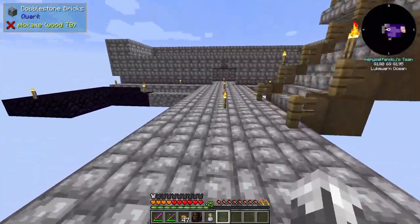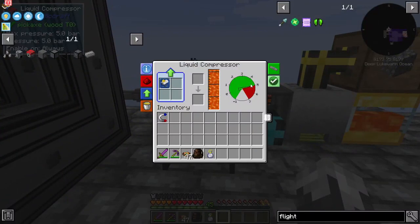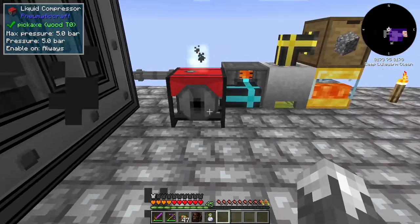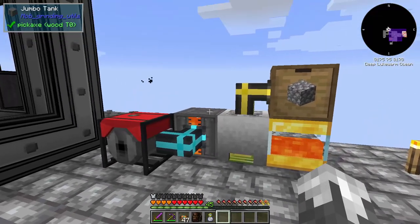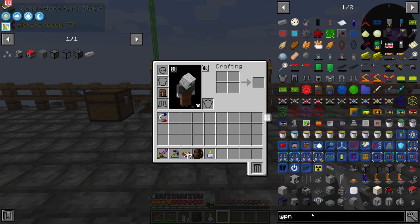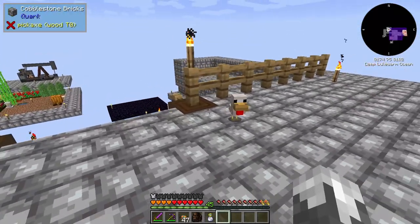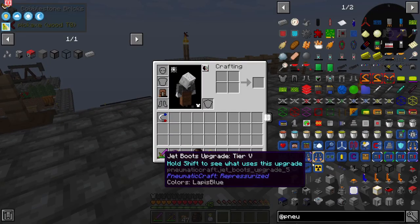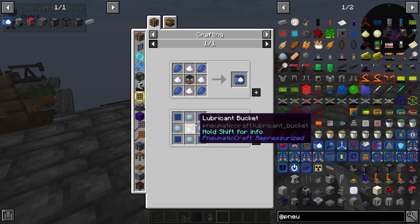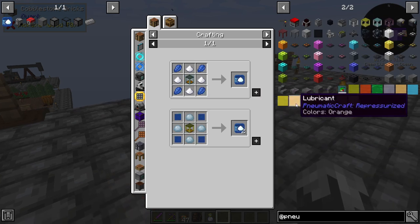Let's get into what we're going to do today. This thing is rolling, sitting at five on the air - it's not going to blow up, we've got the security upgrades in there. We're backed up on lava, good to go. First thing I want to do is get into speed upgrades. For speed upgrades we're going to need some lubricant.